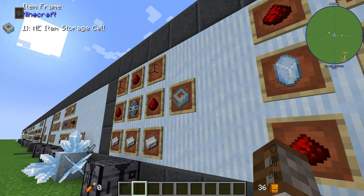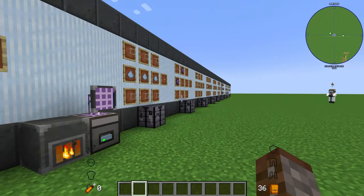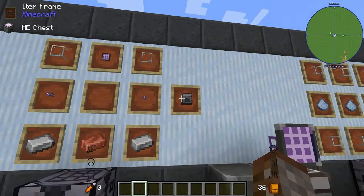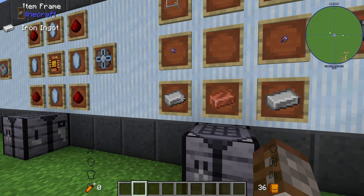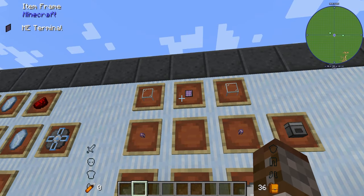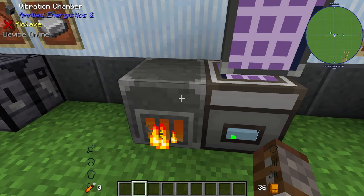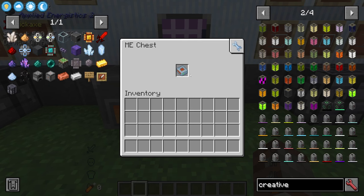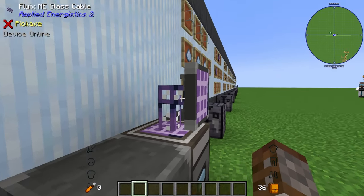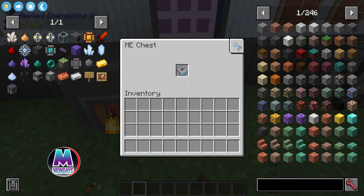These cells can be used in two different ways. To start, if you just want to digitize things as quickly as possible, make an ME chest. An ME chest is made using two copper ingots, two Fluix ME glass cables, two regular glass, and an ME terminal. Place it down, power it with your vibration chamber, and insert your ME storage cell inside. I also recommend making another terminal so you can see inside your cell.